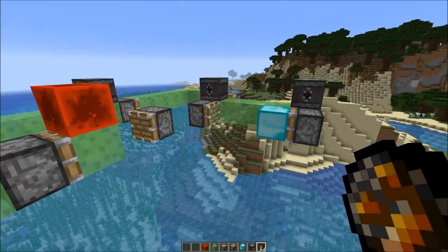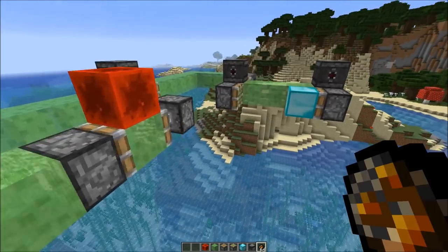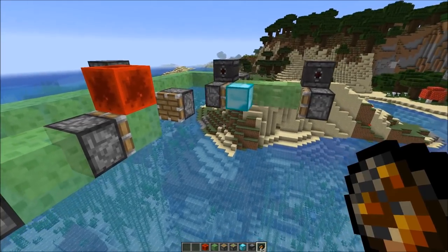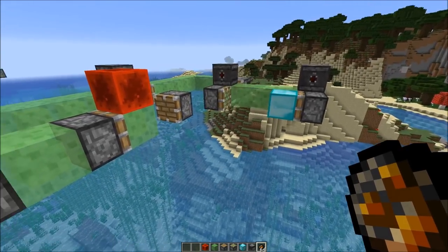So this is the three state counter. The diamond block is first on the right. There it's on the left. Next it's in the middle. And after moving three times, it's on the right again.